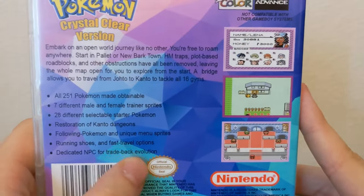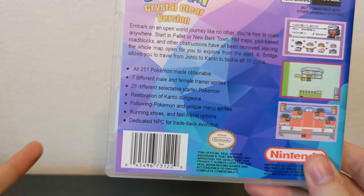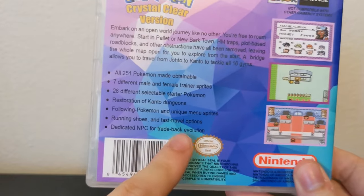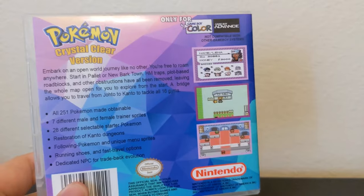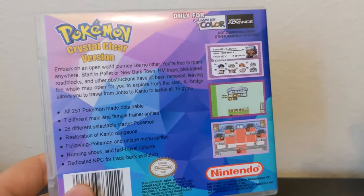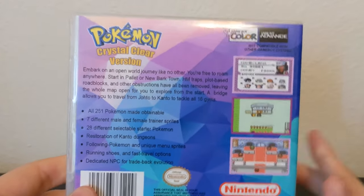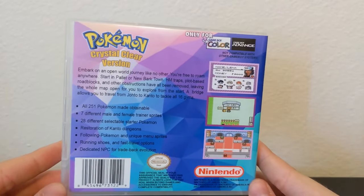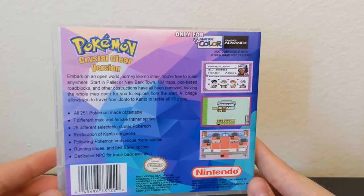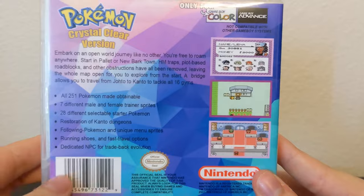They give you running shoes and fast travel options. And another big thing — probably the biggest thing — is the Tradeback Evolution NPC, which I believe they have one in each department store. It is exactly what it sounds like: you can give the dude a Haunter and he'll give you back a Gengar. Typically with ROM hacks you just have to leave those guys in the dust, but in here they actually have an NPC dedicated for that, which is really neat.